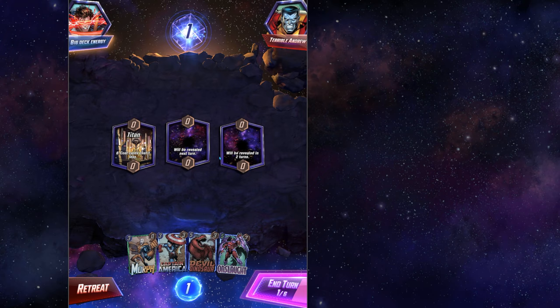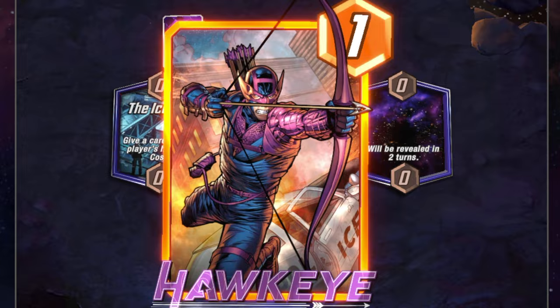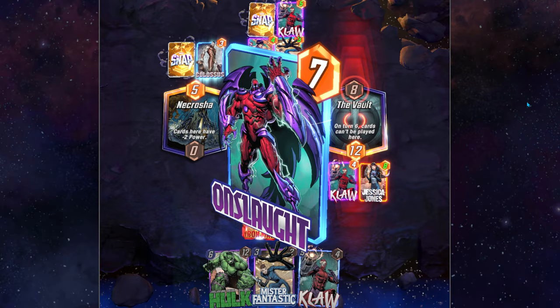The core strategy is to get one location filled with low to medium cost cards like Ant-Man, Hawkeye, Domino, Captain America, and Mr. Fantastic. Then use your big hitters at the end of the game to solidify whichever location you need to steal from the opponent to get two of the three location win.